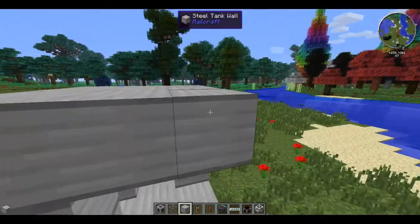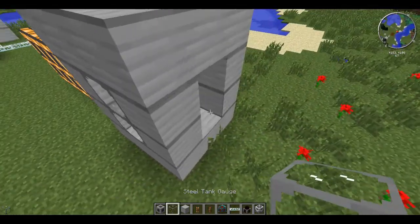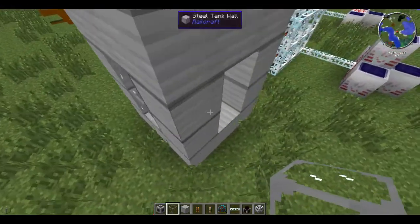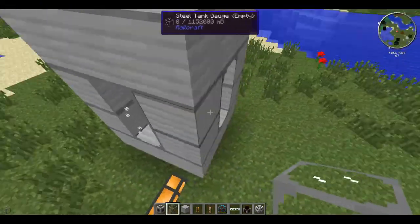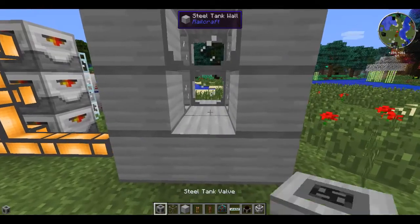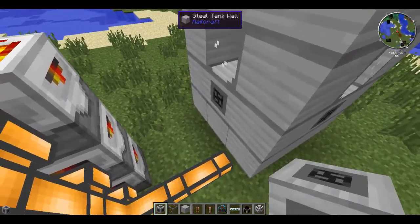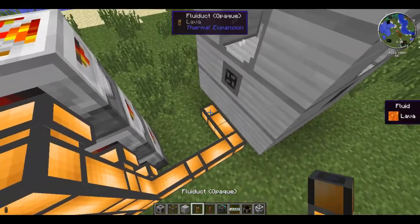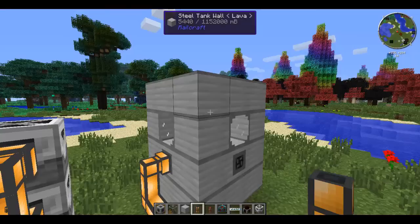An infinite supply of lava is one of those things you can never have too much of. I missed a steel tank valve there, I'll just put one in for now as well. If you need a hand making your steel or iron tanks, you can quickly check one of my videos from before.